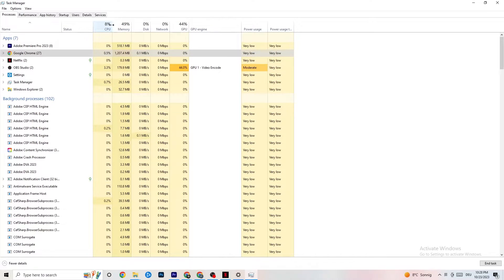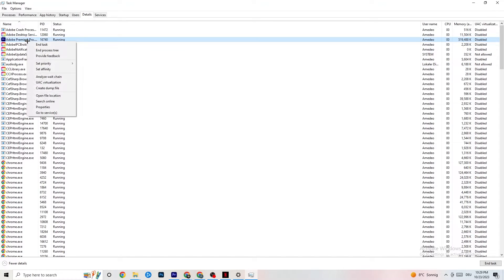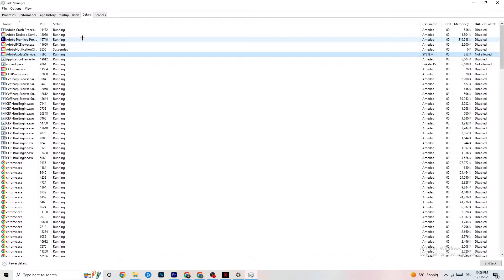Next, navigate to the top-left corner again, click on Details, and you need your game running for this. Right-click your game's process — I'm demonstrating with Adobe Premiere Pro — click Set Priority, hover over it, and you'll see options that are normally set to Normal. Click onto High or Real Time. You need to check it for yourself because on some PCs it will work with Real Time and on others with High. What this does is prioritize your PC's performance toward your game, which will reduce your crashing probability.